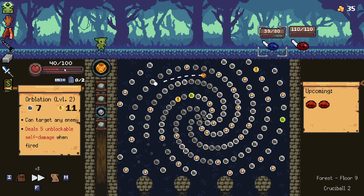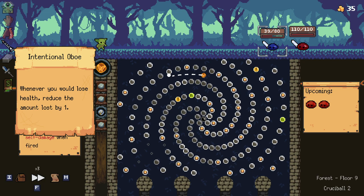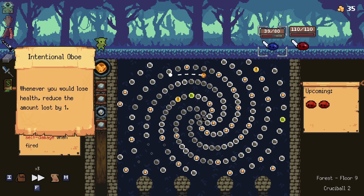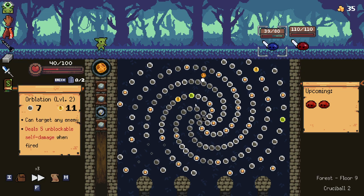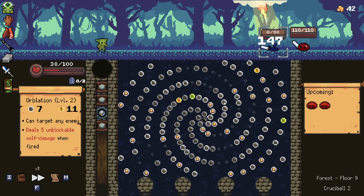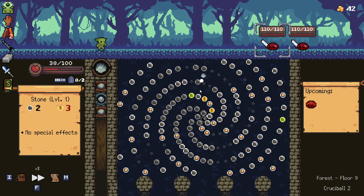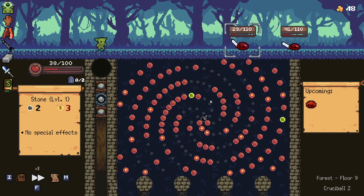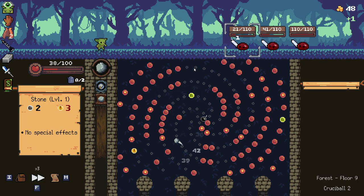How much damage will this deal to us? It said six when we picked it up, but leveling it up has put it down to five. That'll get lowered to 2.5, probably rounded down to two. So this might only deal one damage to us. That dealt two. Whoa, that orb's effect is so cool - how have I never seen that before? Also, the piercing makes this really good.